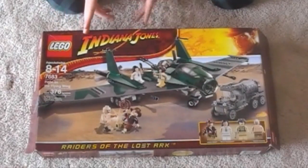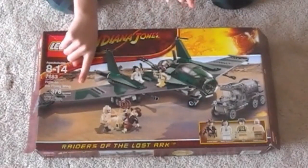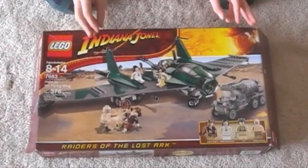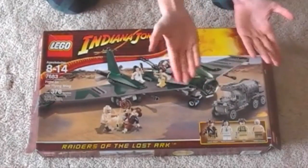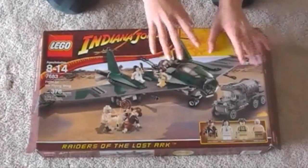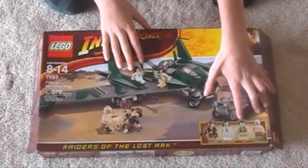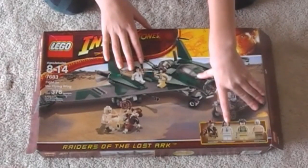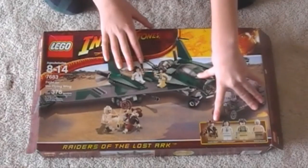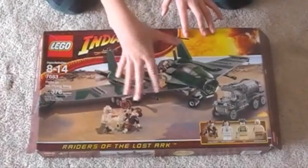Everyone, this is Indiana Jones' fight on the flying wings set. Now, to talk about the picture on the front, we have the gasoline truck, airplane mechanic, the guys, pilot, Marion Ravenwood, and of course Indiana Jones. And then you have the battle scene, all that.